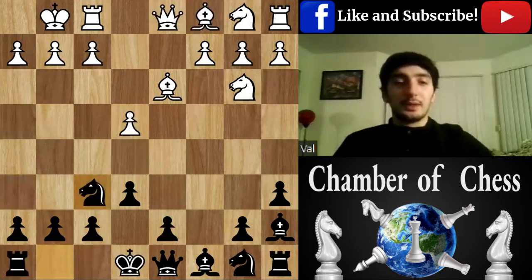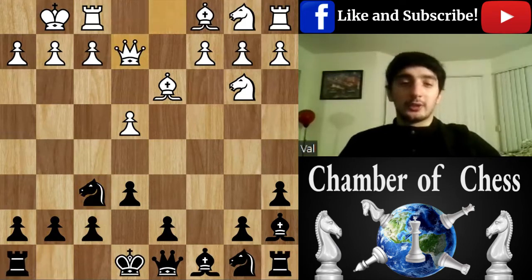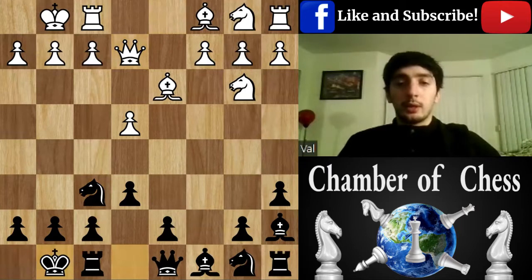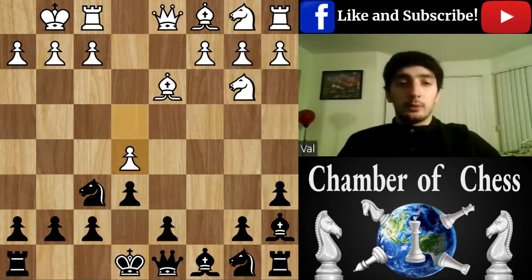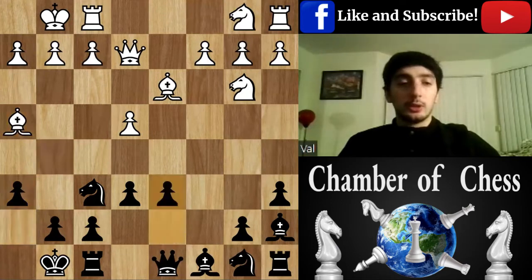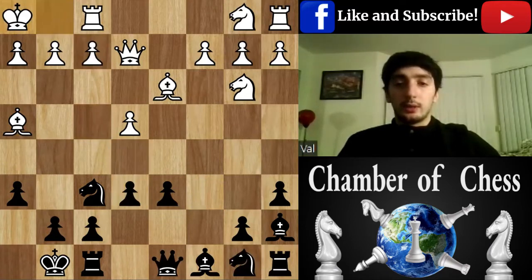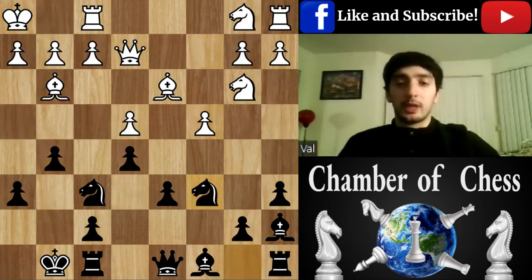It's a kind of trap for Black. So Knight f6, he played Queen e2, which, like I said, is not that accurate. e5 would have been better for him. So later I could have played e5. We need Bishop g5 — so far so good. d6 was also an option here, King h1, Knight c6, e5 — I could have played e5 right here with a slightly better position for Black.